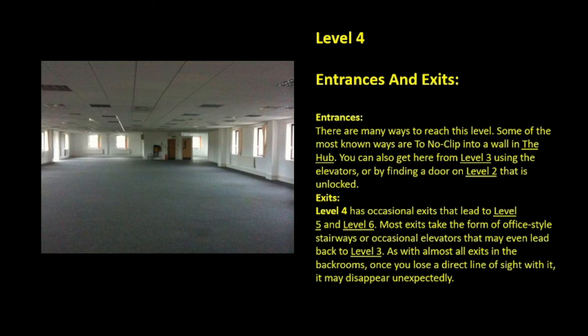Entrances and exits. Entrances: There are many ways to reach this level. Some of the most known ways are to no-clip into a wall in the hub. You can also get here from level 3 using the elevators, or by finding a door on level 2 that is unlocked. Falling through the pit in level 283 has the chance of clip-porting survivors through the ceiling of level 4. Exits: Level 4 has occasional exits that lead to level 5 and level 6. Most exits take the form of office-style stairways or occasional elevators that may even lead back to level 3. As with almost all exits in the backrooms, once you lose a direct line of sight with it, it may disappear unexpectedly.